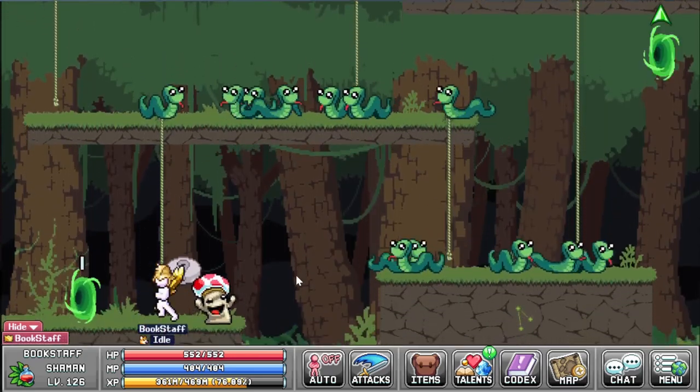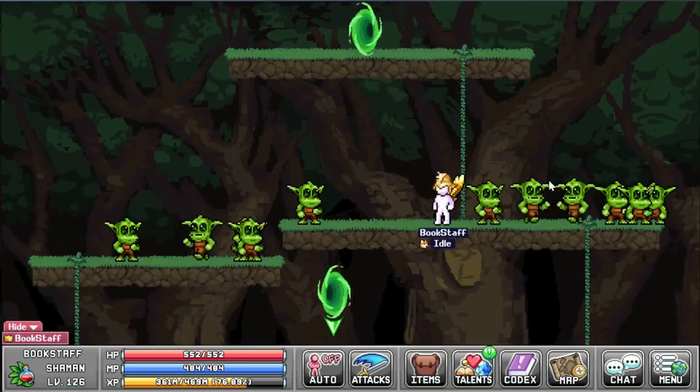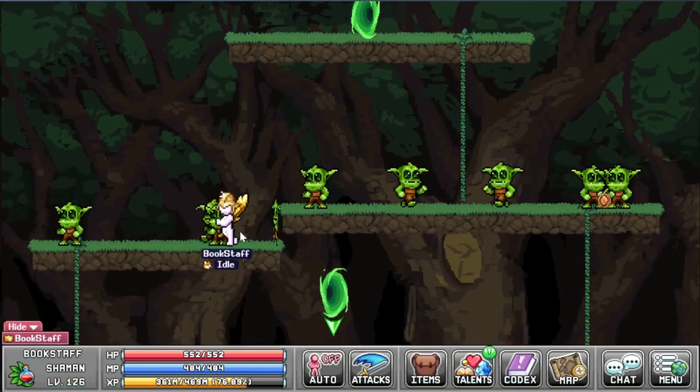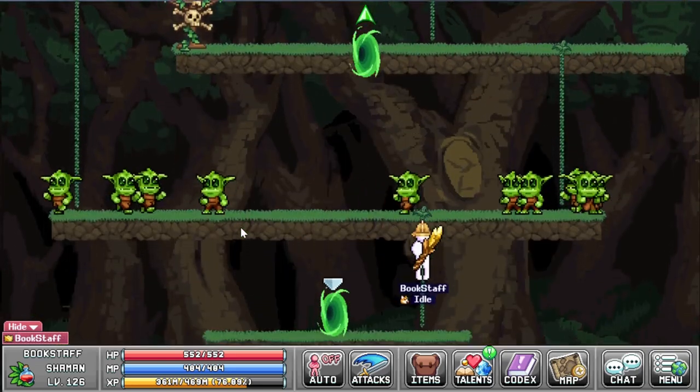Here's the quest giver. These guys drop it as well. I don't think these guys drop it. Between the slimes and the carrots is where you want to be. Crystal carrots drop it, which can spawn from these guys.